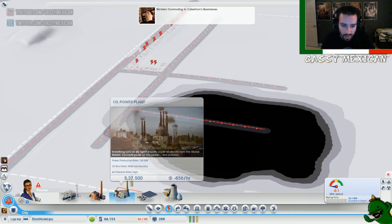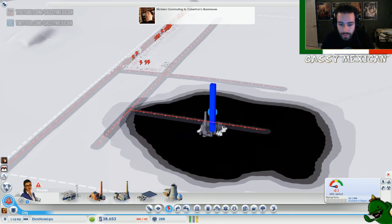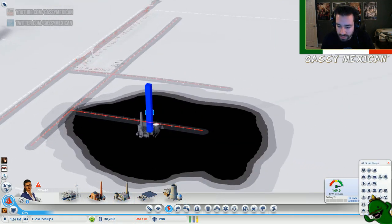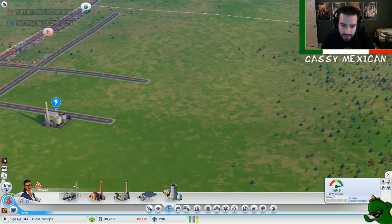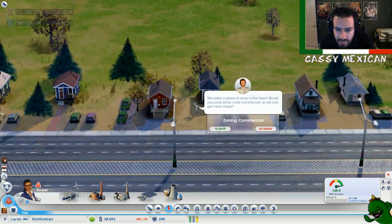Not coal — we want oil. We'll put it right there. Everyone's got power, everyone's happy, everyone is making babies — Baby Boomer! We need a place to shop in this town. Please give us the shops.